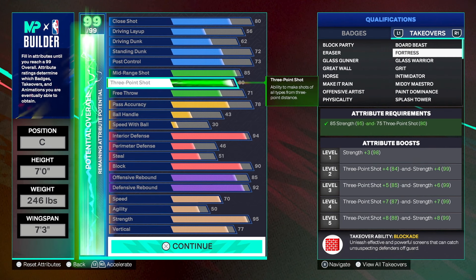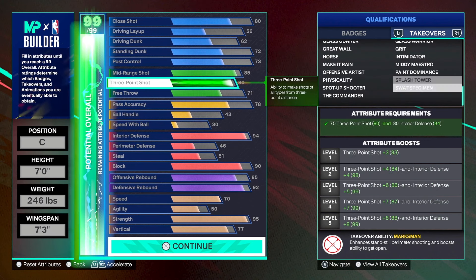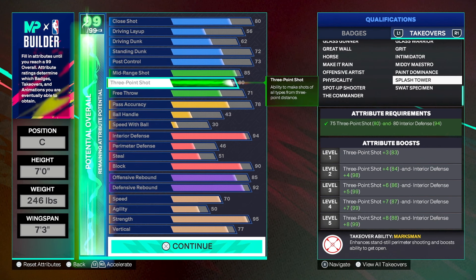With blockade, if I take out the point guard fighting the screen and then pick and pop, that center has to manage a lot — stop my open three or stop my guard from driving or hitting the fade. For pure defense, rim guardian gives you 99 interior, 97 block, and 99 strength — that's kryptonite to a post scorer. There's also splash towers for spotting up with pick fade or pick and pop, giving an 88 three-ball, 99 interior, and the marksman ability.